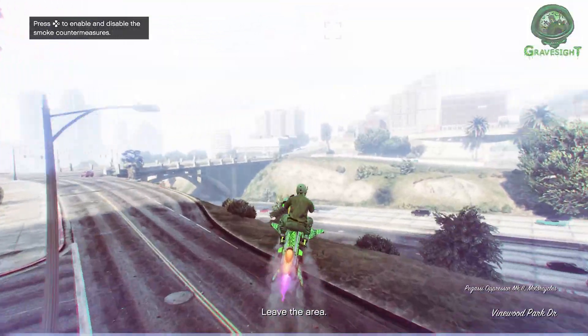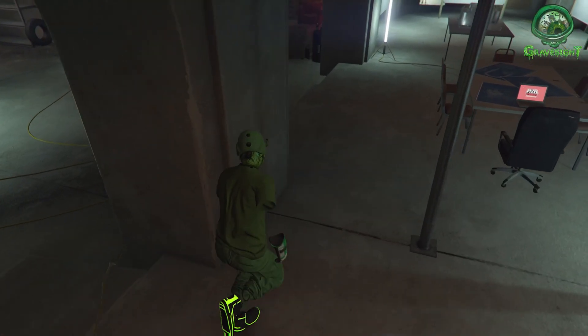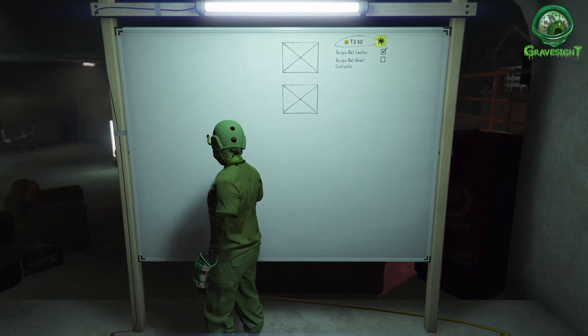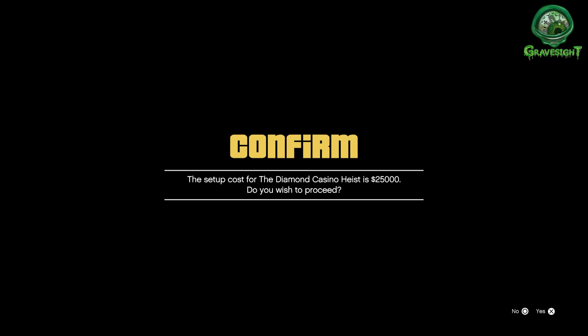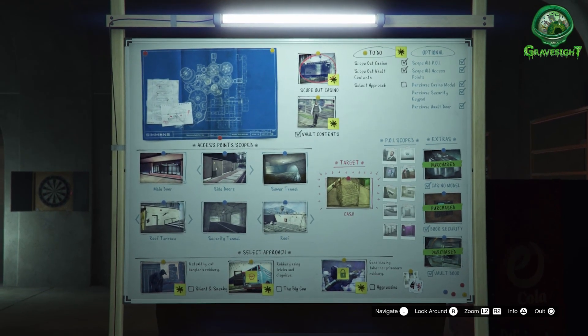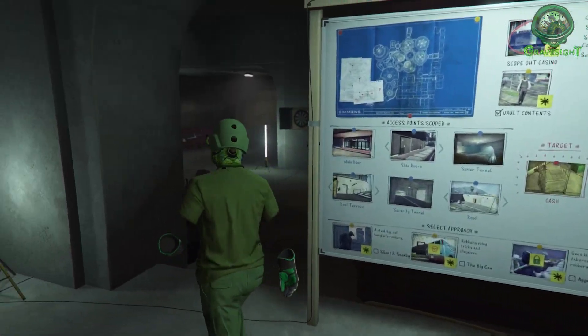Now that we're outside, we're just going to fly back to the arcade — it's going to give us a little bit of RP. Now that we're back at the arcade, we're going to go right up to the board and press right on the d-pad. This is the exploit right here — it's going to allow us to totally skip a scoping. Right there we got something even worse than gold: we got cash, and I do not want cash.